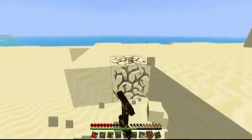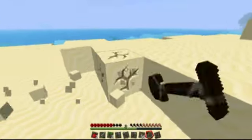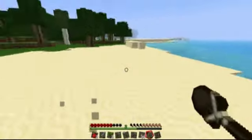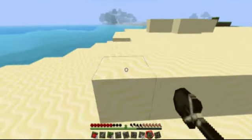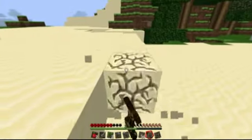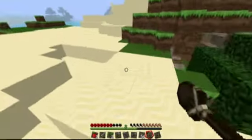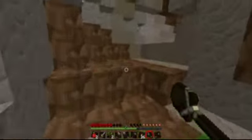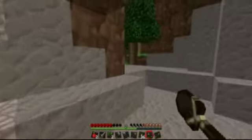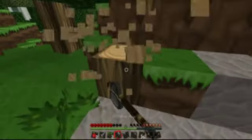Getting a little hungry as you can see. We'll grab some of this sand before heading back. Maybe kill some cows on the way back too. Sand we'll use for making glass for our starter house. I like to make my starter house pretty fancy. Let's cut down this tree and make this cave a little bit more visible.